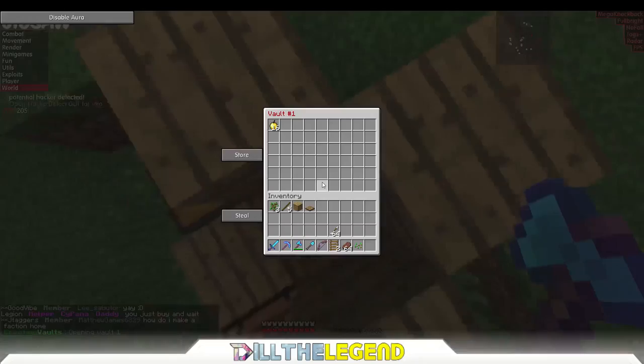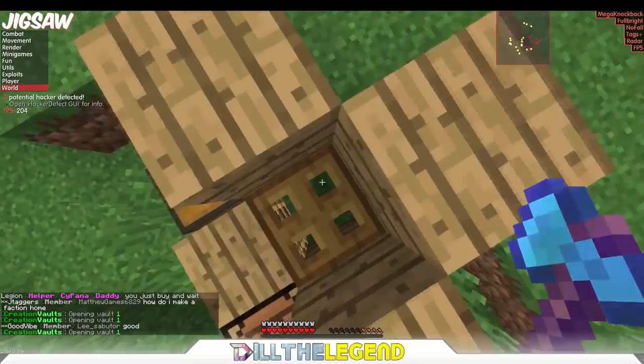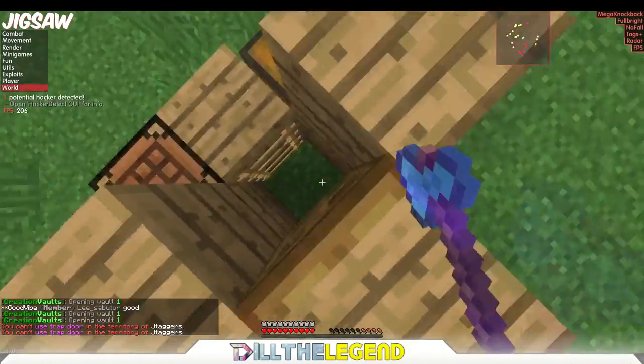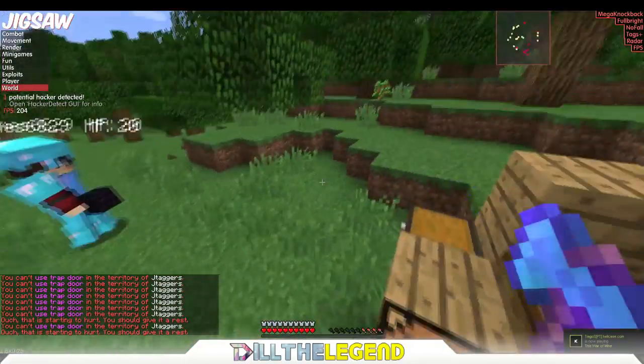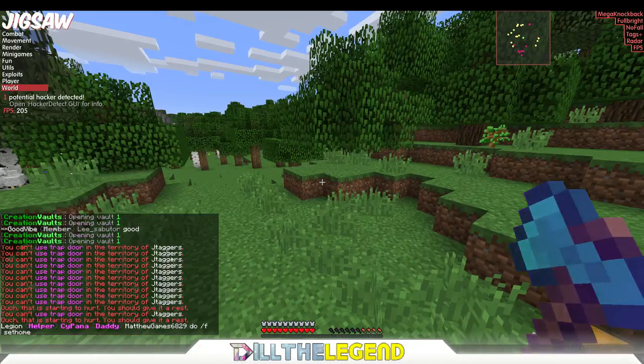Now go into your player vault and take out everything you wanted to duplicate. As you can see I am duping really really fast. There are faster ways out there. I got trapped for a second but I'm out of it.